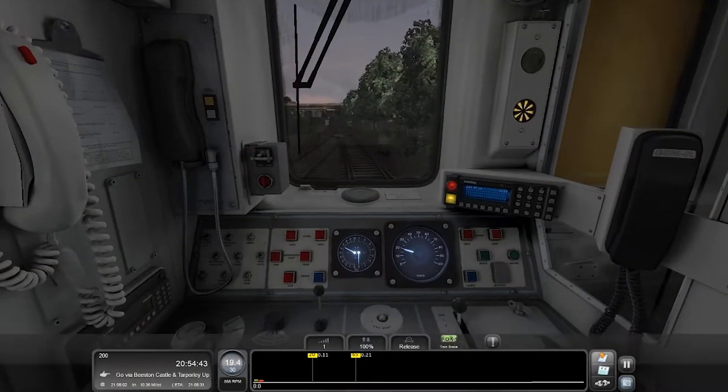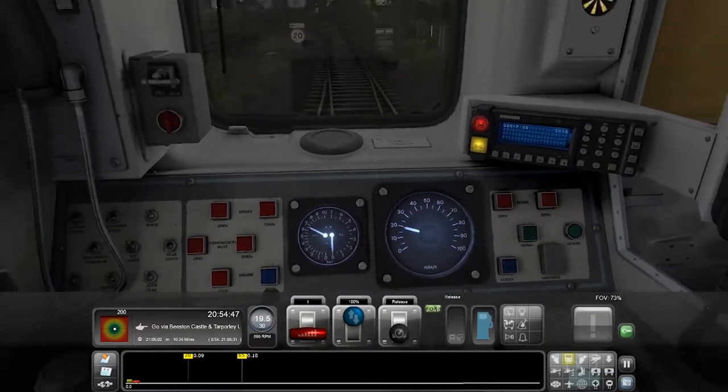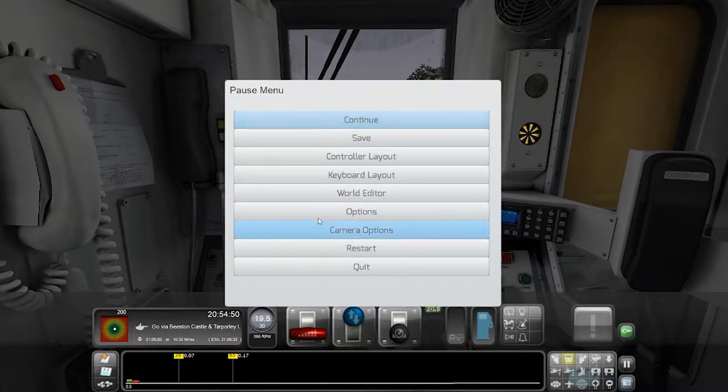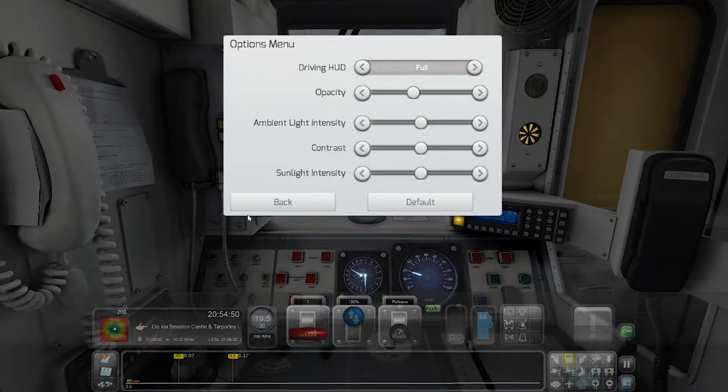We want to get to 20 miles per hour because we've got a junction going across heading up, which is not nice to go over at high speed. I need to just quickly turn down this overlay because it is way too heavy.